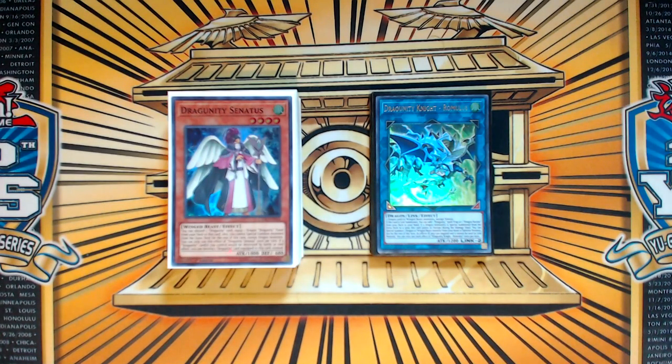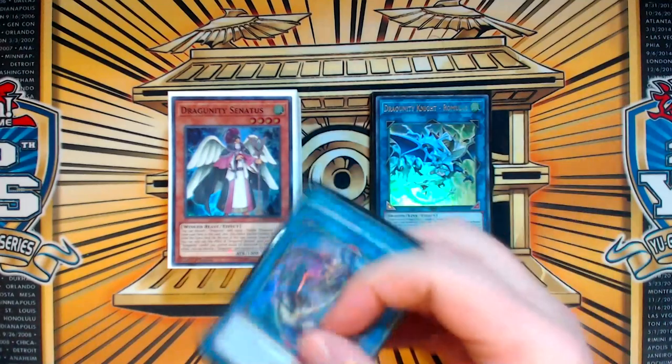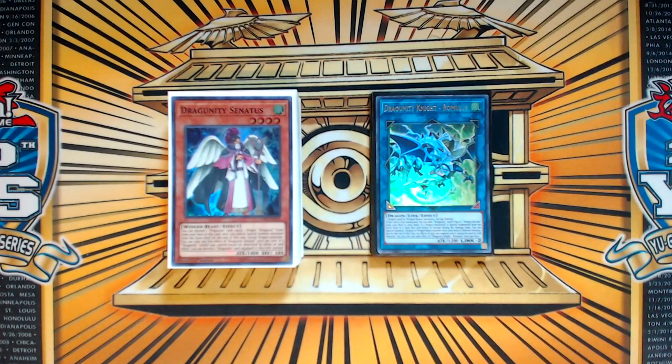Hey, what's up guys? Phoenix here, and today's video is going to be an updated Dragonity deck profile for the October 2019 format without Guard Dragon Agripain. This card is banned now, so I had to reinvent the base structure of a lot of the combos and figure out how we could end on the same boards as previous format. There is a combo tutorial already up on the channel that went up two days ago, so check that out if you're interested.